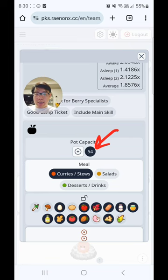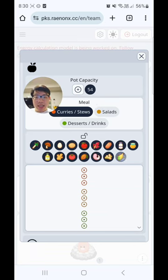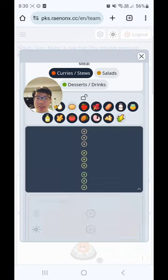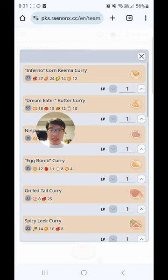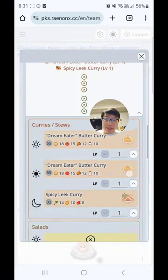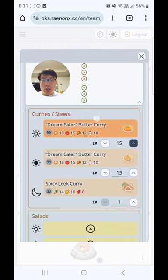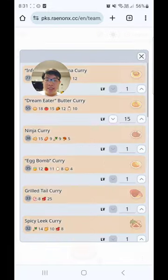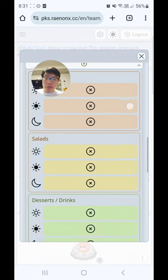You want to input your current unlocked pot capacity and what your meal type for the week is — you'll need to come back and change this every week because you might be on salads or desserts. You also want to advise the app which ingredients you've got unlocked. The only ones I haven't unlocked are corn and potatoes. You can also input the dishes you expect to cook — including your recipe level — for morning, lunch, and dinner. For example, Dream Eater Butter Curry in the morning and at lunch, then maybe Spicy Leek Curry by dinner. For simplicity, I'm going to clear out the dish information for now and focus on berry strength, since the calculators are most accurate for berries.